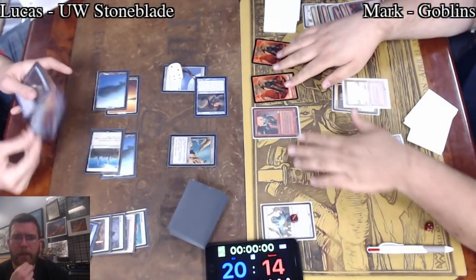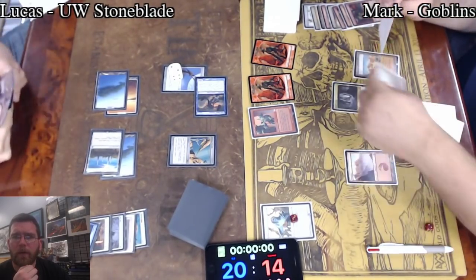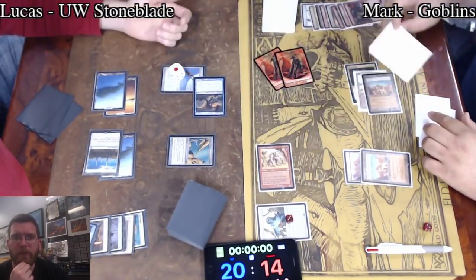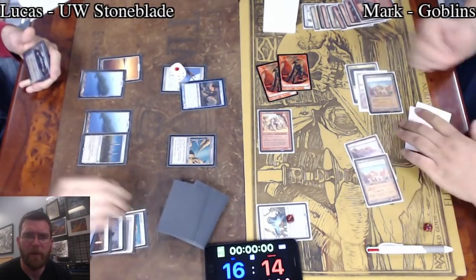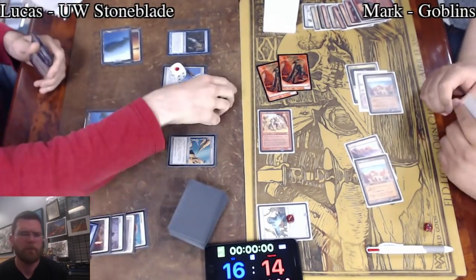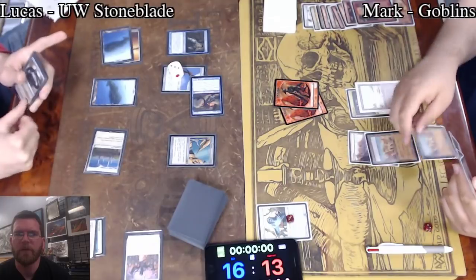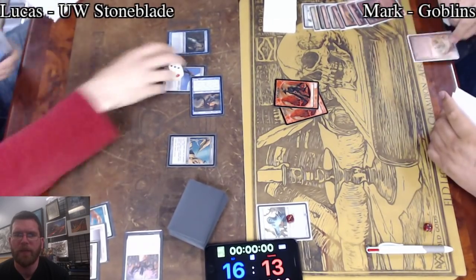This is just a straight-up race situation — which side of the board can come up with lethal damage sooner? Right now it's looking like Stoneblade. But whoa — Goblin Warchief! That adds a bunch of damage. Matron down, just Warchief — no Piledrivers to go along with it, so not a ton of damage done there. Snapcaster. In response to Port, Swords-ing. Swinging, gaining two more counters. Those counters can be cashed in for extra damage or just killing creatures. And Mark now with a much clearer picture of what's going on is going to be going into Game 3, prepared for equipment.